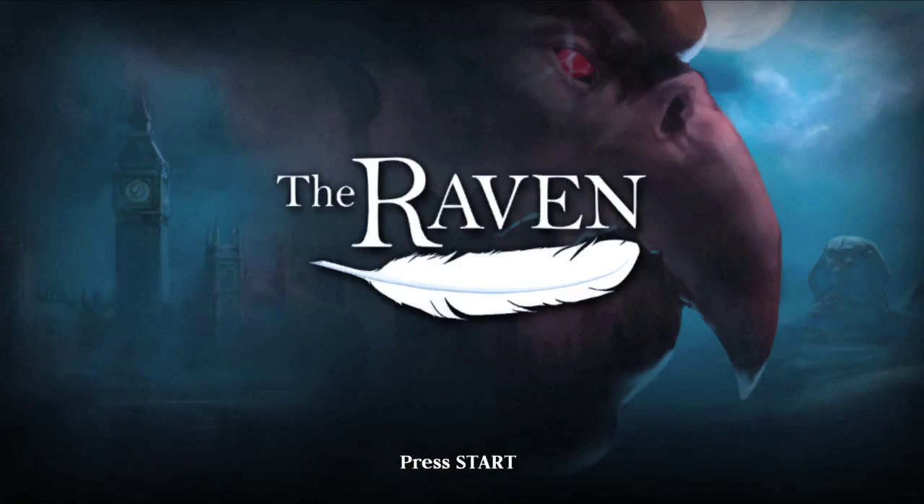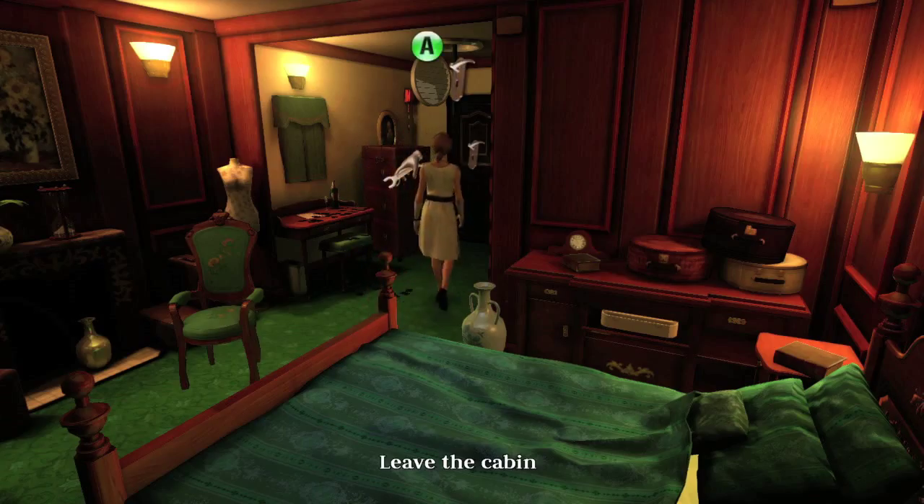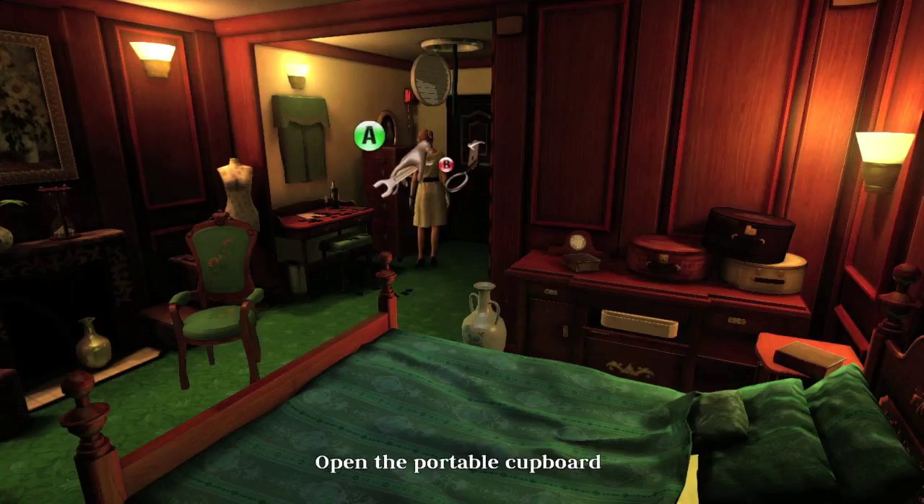Hi everybody, it's John here from VideoGamiac.com. Here we are today back in The Raven Episode 3 grabbing the Explorer Achievement. This can be done when you are playing as Patricia — you are going to break into the Baroness's room.